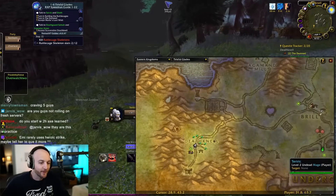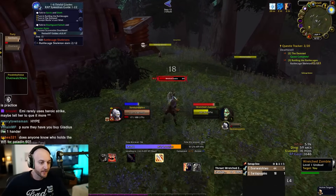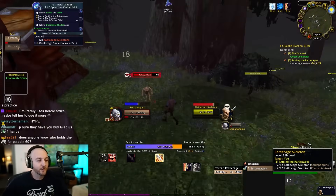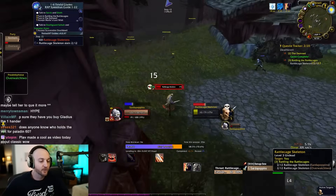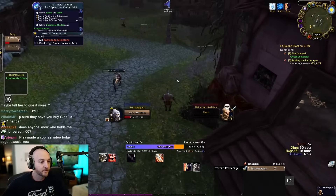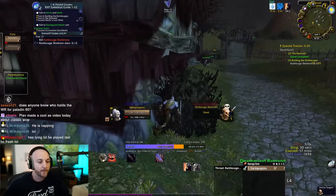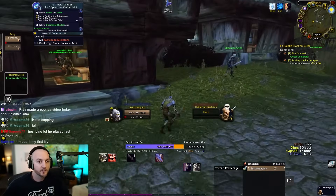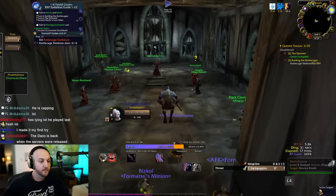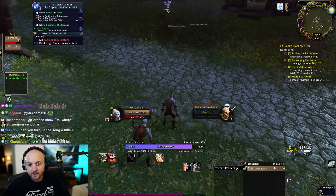They tease McConnell for only ever having played paladin for 20 years and having zero hardcore experience. Sardaco jokes he'll get destroyed. There's banter about how nobody survives hardcore on their first try. Discussion shifts briefly to other guild members and the competitive scoring between factions.